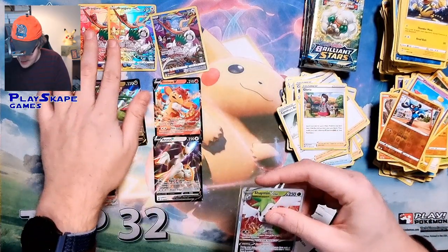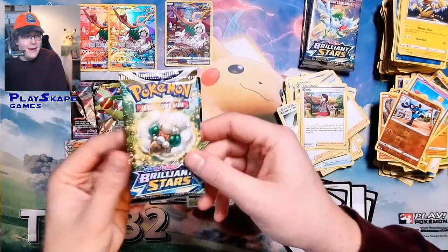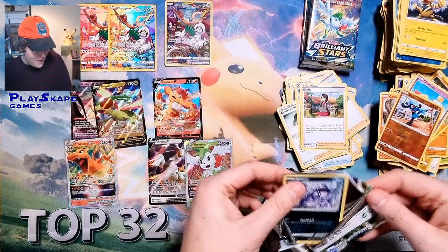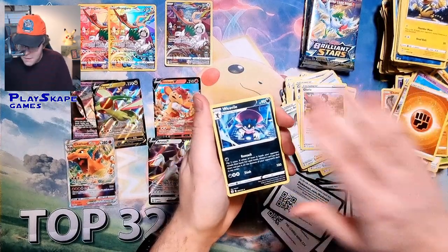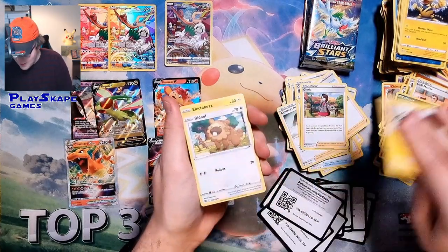The second half of the box isn't really giving us too much fire yet. At this rate, the regular Charizard V-Star from the left half might even just be the winner of the box battle. Let's try and get our way through these last few packs.